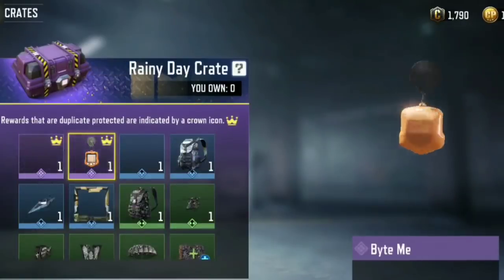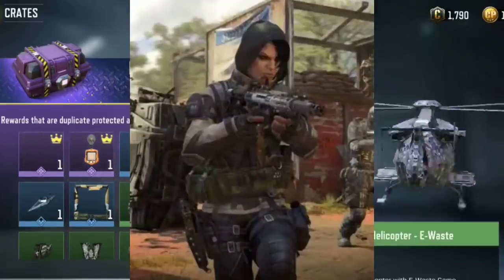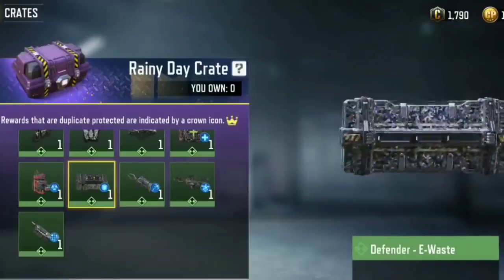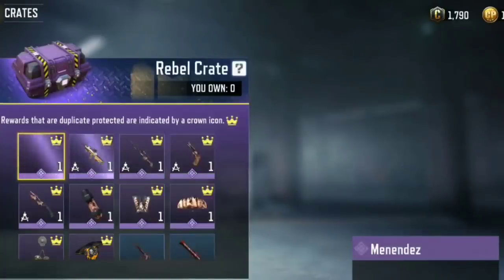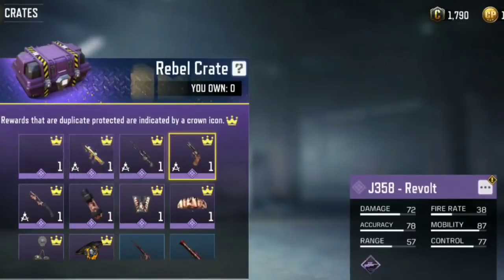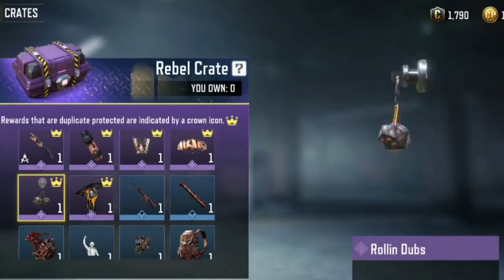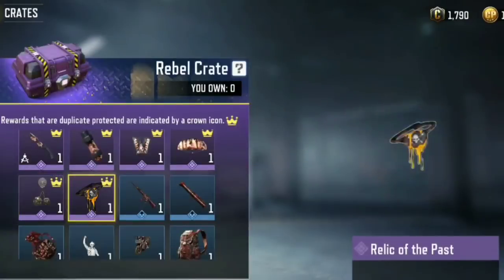Next crate is Rainy Day crate with character 0 in default uniform. Our next crate is Rebel crate with COD villain Menendez character in it, and in this we are getting Locust skin as well and FR-556 Insurgency. Some more new skins like EMP Revolt, Knife Revolt — some of the Revolt series skins are in this crate as well. This charm Rolling Dubs is looking unique, and epic spray Relic of the Past.